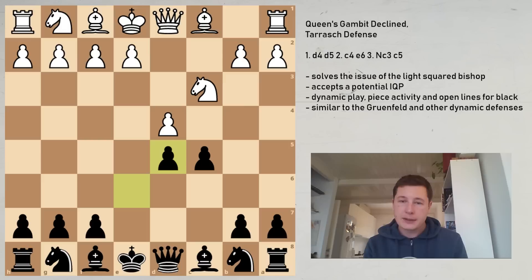So black plays the Tarash to have dynamic play, to have active pieces, open lines, open diagonals, open files for his rooks, and concedes to having structural damage to his position. That means black will generally want to avoid playing endgames, and he will want a position in which his piece activity is highlighted in an attack, in offensive play. Trading pieces off is usually going to favor white.